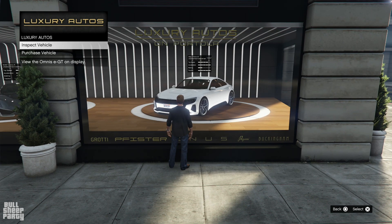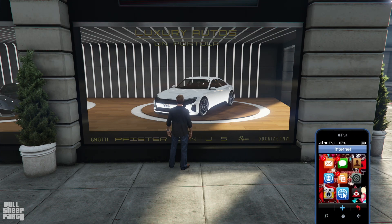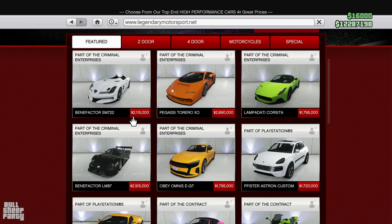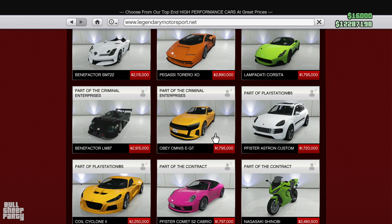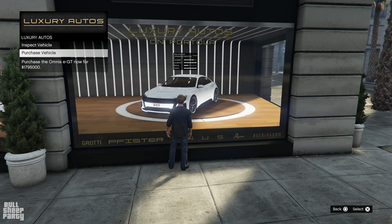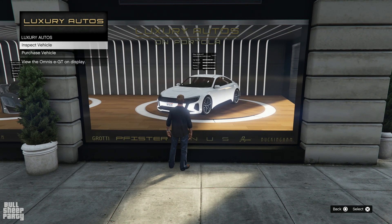Let's check out the EGT, which is one of the newest vehicles in the game. I reviewed it last week — if you're interested, go check it out. It costs 1.8 million dollars here. Let's compare the prices. It's 1.795 million — with three zeros. So it costs exactly the same as it does online, which makes sense. I don't want to purchase it because I don't want a second one.